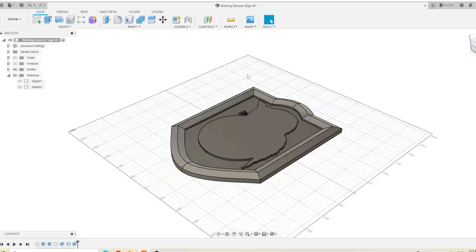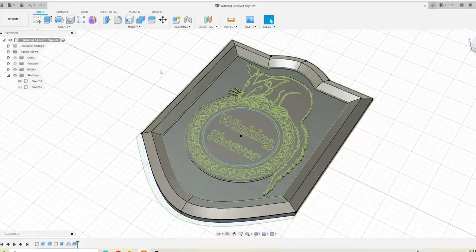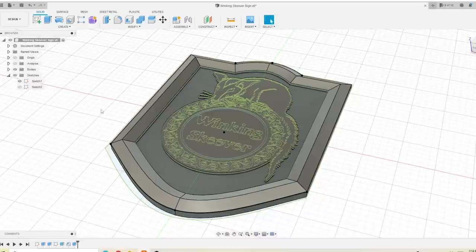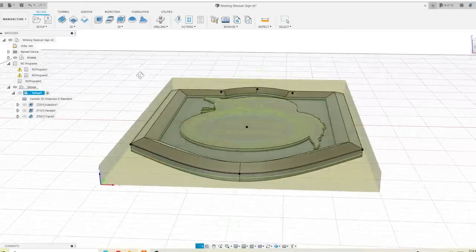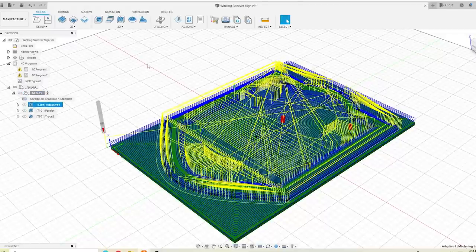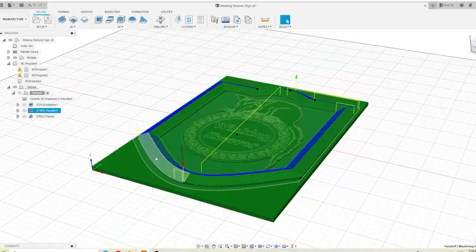I think it's time to check out some of our CAM - over here in Fusion 360, here's the 3D model I made. Mostly it's this sketch of the Winking Skeever; I drew it in Inkscape because it's easier for me to draw fiddly lines that way. I was able to use that to extrude the surfaces I needed and made a nice frame around the whole thing. I've set up the stock - the yellow rectangular prism that simulates our piece of wood. The first operation is an adaptive clear using a big quarter-inch bit to remove most of the unwanted material. After that, I'll run parallel passes with a smaller bit to clean up the nice bevels.